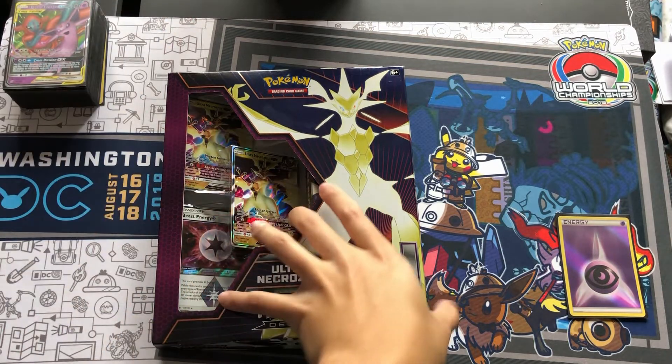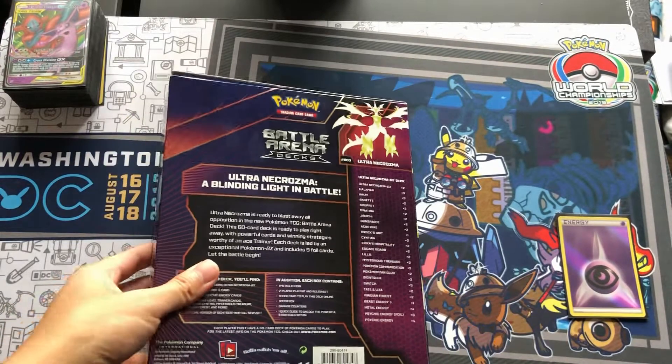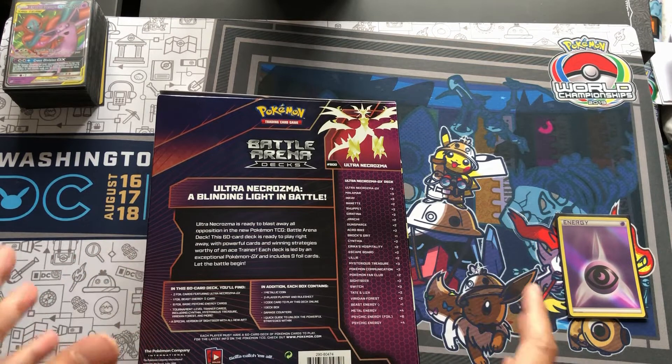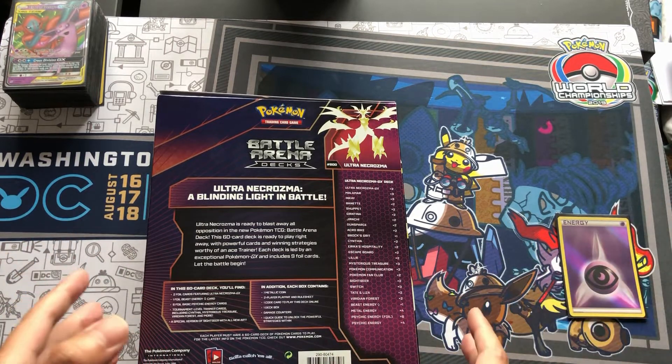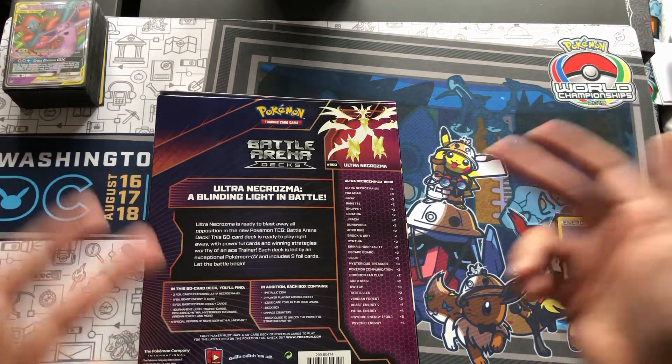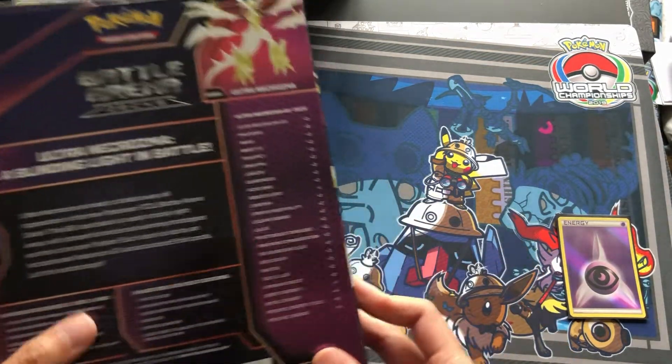It comes with two Jirachis — it's a reprint of the Team Up Jirachi card. This list is available on Google, you can easily look it up to see what's in this box. But if you haven't done so already and just came across my video, you get to see what's in here right now.